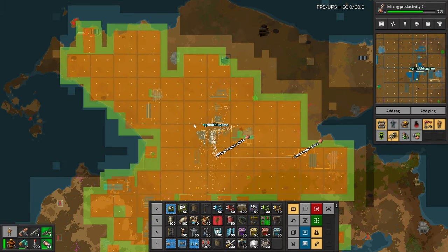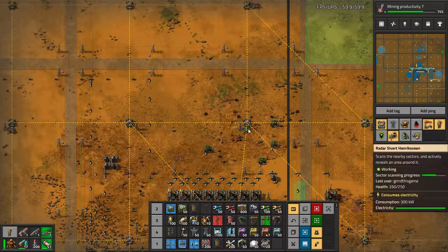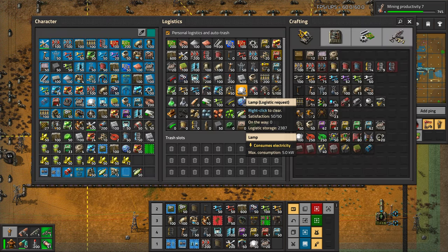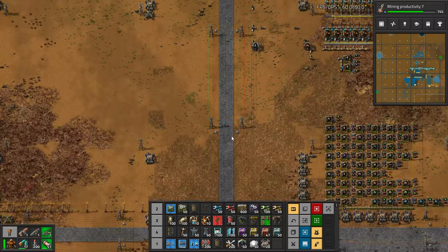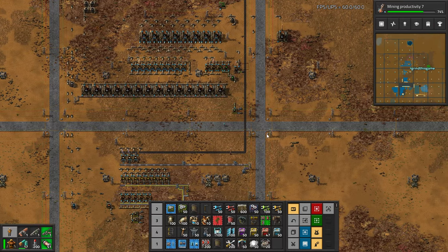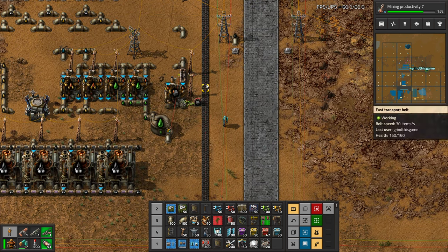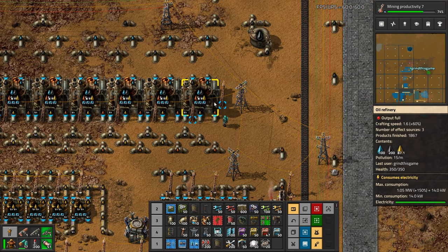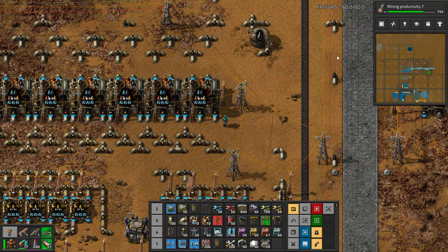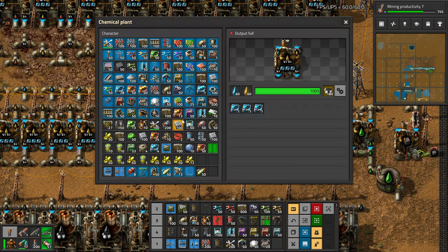Up here I kind of cloned my oil setup — actually, none of this is running. Something bad happened. Something backed up here. It's probably the lubricant... actually no, lubricant is still okay. It's not a lubricant issue. Light oil? The light oil is backing things up — that's a first. I put speed modules on here, so maybe it's because of those. We're not using petroleum gas.